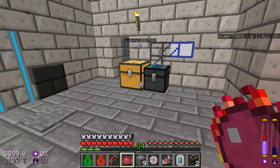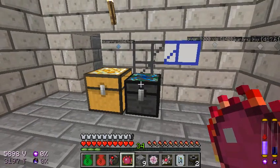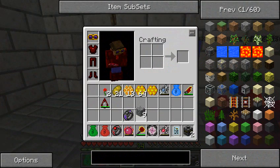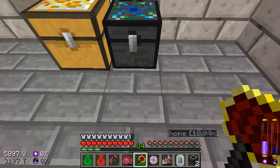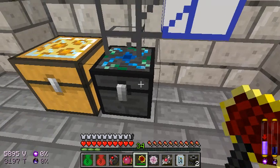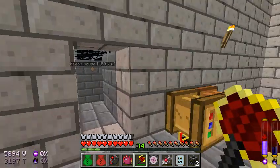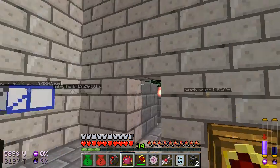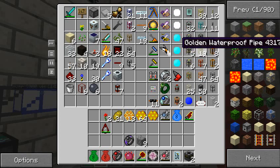Okay guys, welcome back to more Let's Play Minecraft. I just crafted myself two filters off screen, not including the one I had before, and what I want to do this episode is I want to make it so any stuff that can get centrifuged goes through here and then into here. I think I have pneumatic tubes for that, if not, I'm going to have to go make some, which kind of sucks.